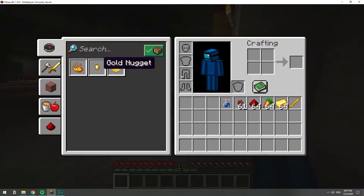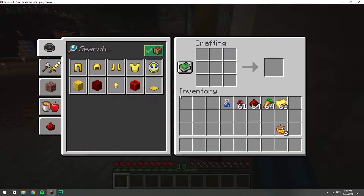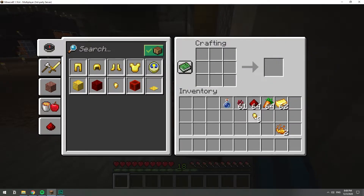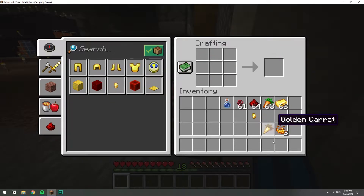Let's go ahead and get the blaze powder with our blaze rod. So we have our blaze powder. Now let's get the golden carrot — I'm going to click on the crafting table and get some gold nuggets. We place a carrot in the middle and fill everything up with nuggets. So we have our golden carrot.